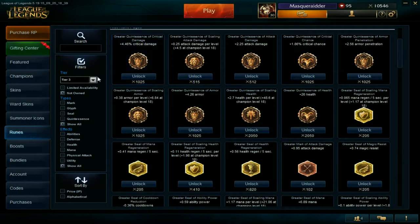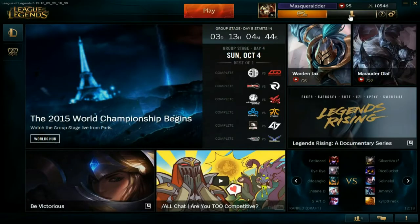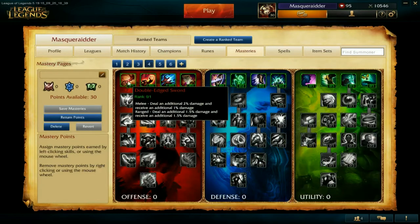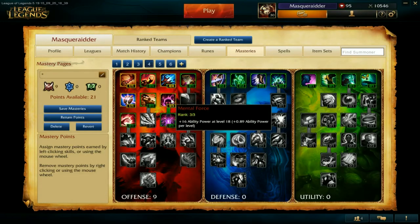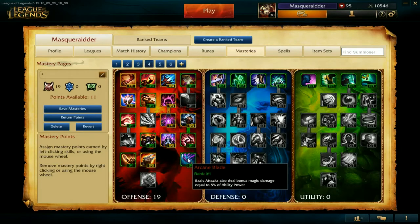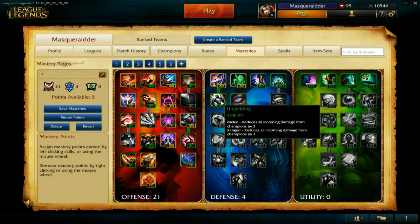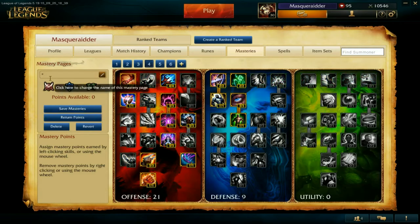To set up your masteries, click Profile then Masteries. Here is a blank page. I'm copying over the masteries from a website that I will be linking below. You can see what each mastery does by hovering over the icon. To deselect a mastery, just right-click. Make sure to name your page and then click Save. Since you are new to League, you won't have the full 30 points, so just put points where you think you need it most — whether it's offense, defense, or utility.